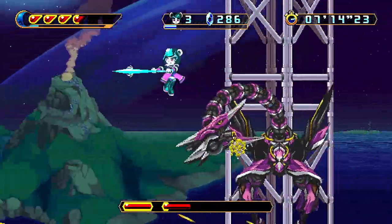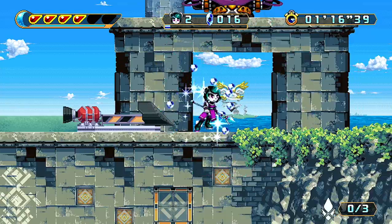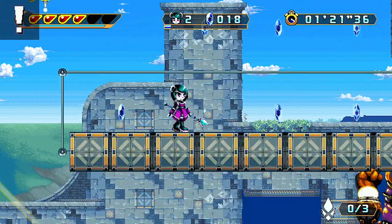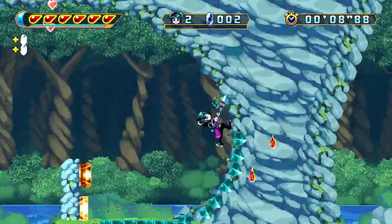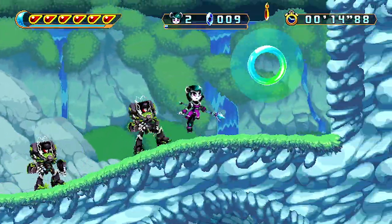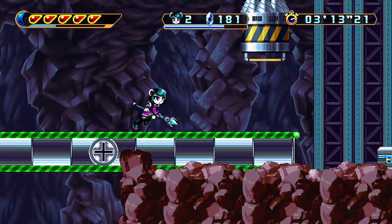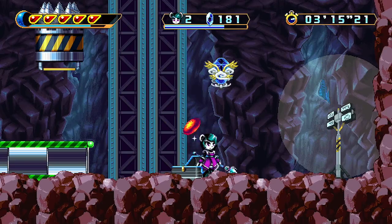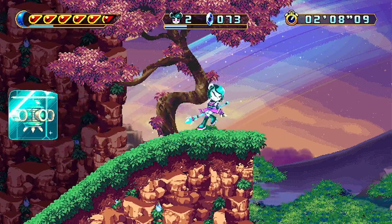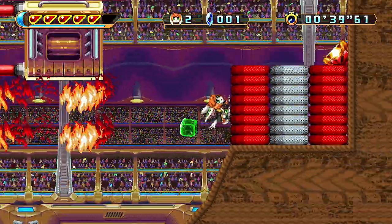Especially if you activate that spell circle thing she's got, it actually increases the effectiveness of all of your attacks. But when it comes to platforming, Nira is fine, I guess. There's nothing really wrong with her — it's just that her abilities don't lend themselves to platforming as well as the other three's. She can double jump and her attacks can help mitigate most platforming issues, but she's just not as fun to blast through a stage with. Like, she can freeze an enemy and turn it into a platform, but by the time she gets that done, I'm long gone as any other character.